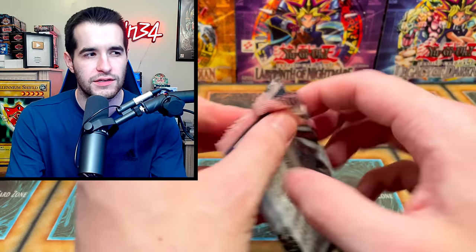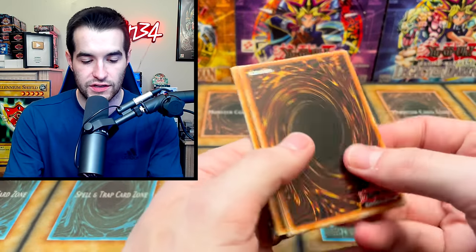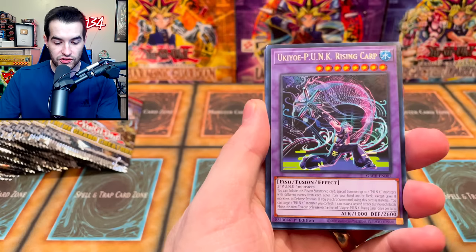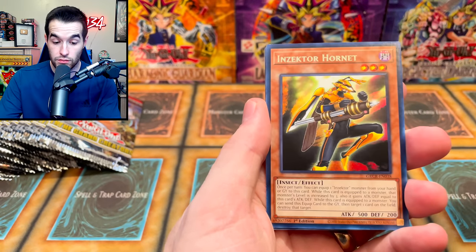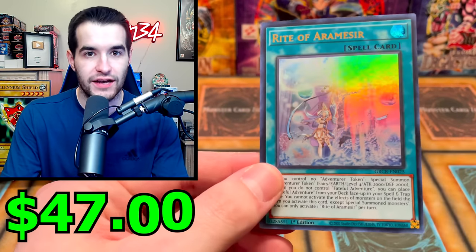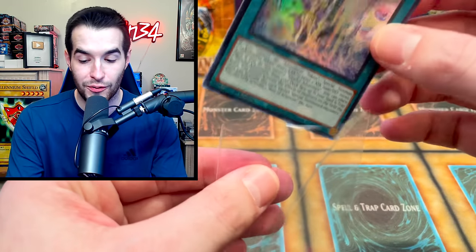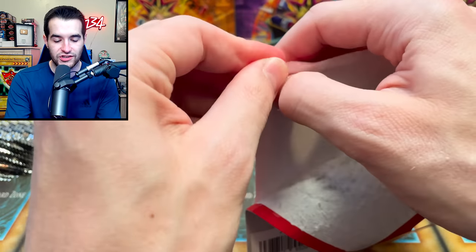Let's try a pack trick — five from the back. The Punk, the Exo Sisters, the Yokai, the Castel, Exo Beetle, Hornet, Right of Aramis Seer. We have an ultra rare already — time for another legacy blister! Spell Ruler, I think Invasion of Chaos, maybe Metal Raiders.